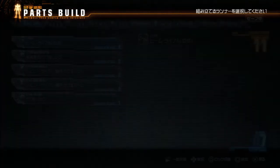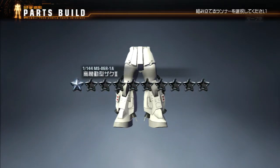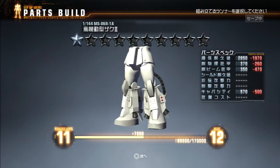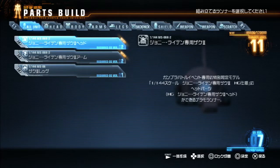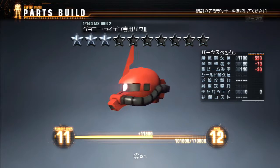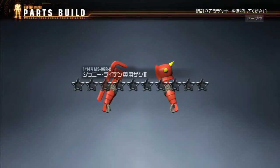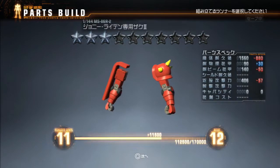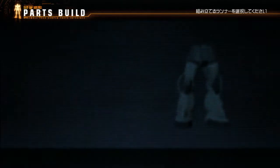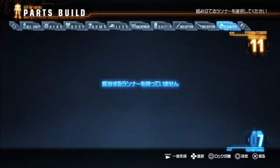No star Hyakushiki Saber. No star Rifle — that's a shame. Zaku. Looks like Shin Matsunaga's Zaku. Yeah, that should be right. Johnny Raiden — Raiden's has special cowling over the leg thrusters. Three star Raiden Arms and plain old Zaku Legs. If I'd been thinking, I should have kitbashed Zaku Kai. Oh well.